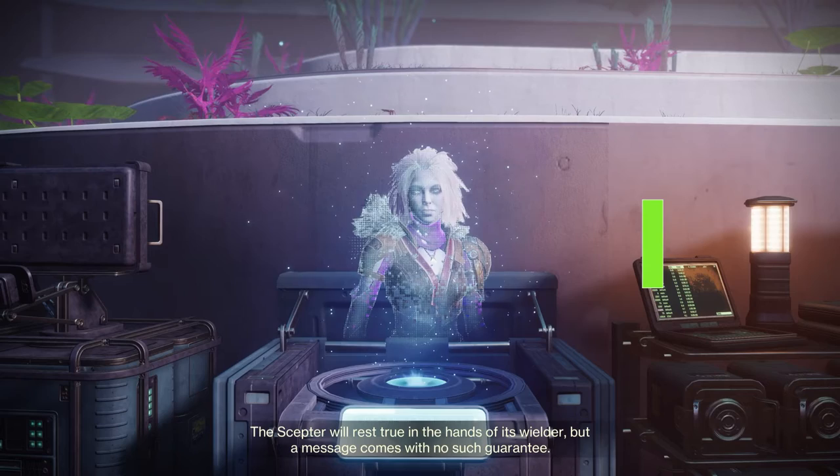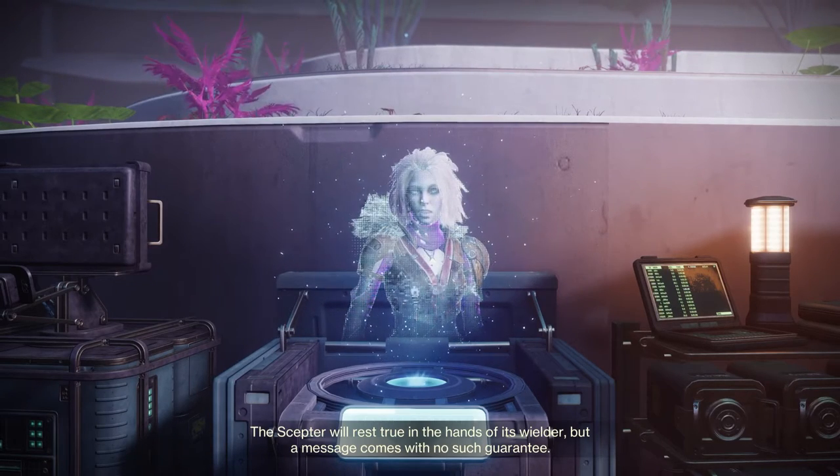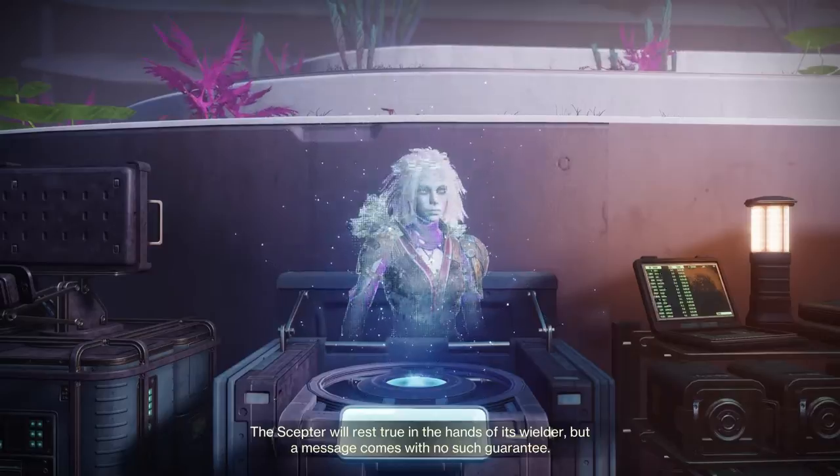As soon as you complete the first Lightfall campaign mission and make it to Neomuna, you're going to be presented with an option to talk to Mara. Mara's going to request that you go to the Farm.